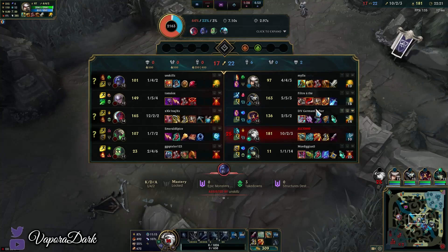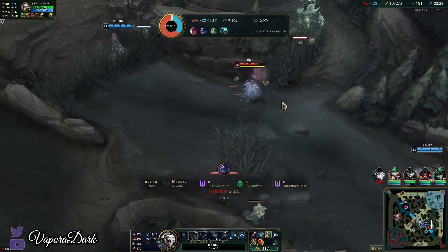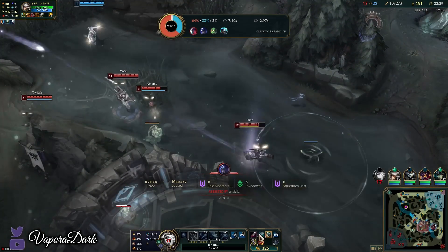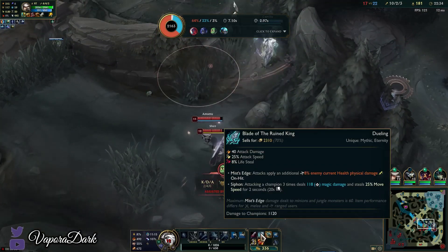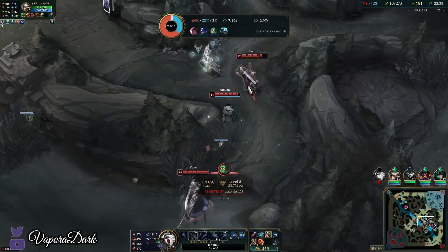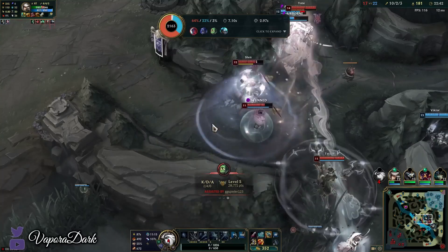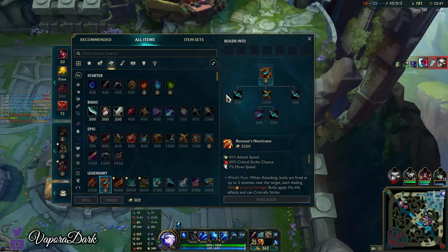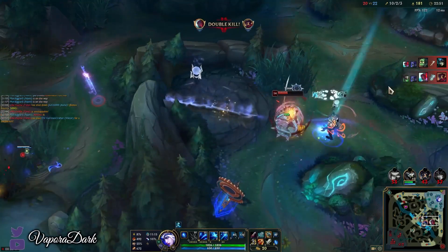For fourth item, our options are basically Lord Dominic's or Infinity Edge. Usually I wouldn't advise Lord Dominic's before Infinity Edge, but it works pretty well if you have BORK because BORK doesn't actually get enhanced by Infinity Edge in any way, whereas the armor penetration from Lord Dominic's actually helps your BORK on-hit damage. So if they have tanks, I'd definitely advise Lord Dominic's before Infinity Edge. I think we're going to do Lord Dominic's since they have at least two tanks.